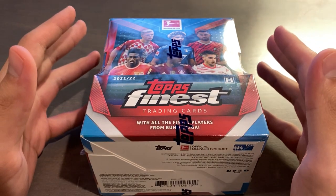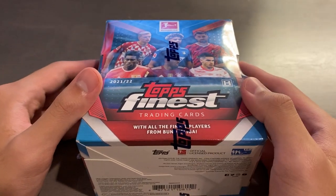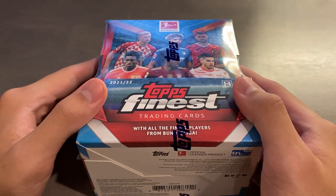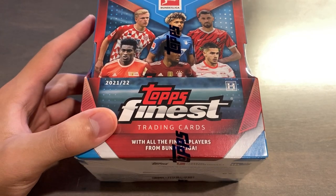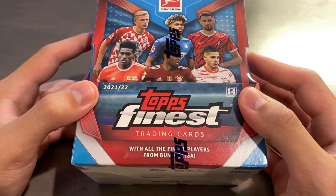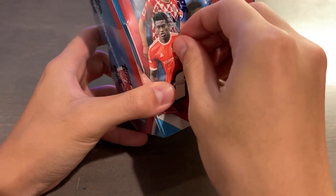There's a 150 base card checklist with a couple of rookies to look for and a 100 card autograph checklist. You have Erling Haaland as a potential one-of-one, and other chase autos like Bellingham, Reyna, Lewandowski, and Flick Inverts, just to name a few. You also have five card Finest Goalkeepers die-cut autos, five card Finest Strikers autos, 10 cards for Finest Touch autographs, and five Finest Young Talent autographs — all four insert sets with autograph variations numbered even in the base. So without further ado, let's get this box opened.